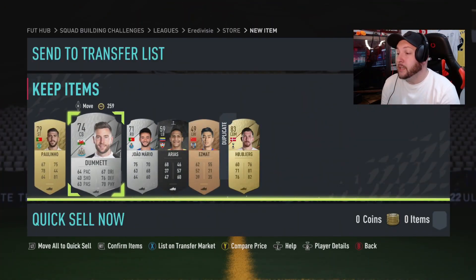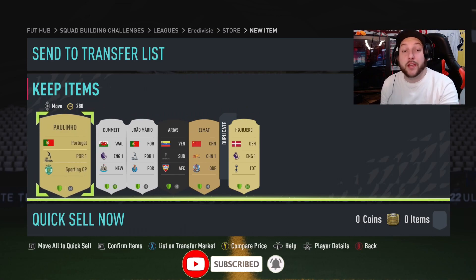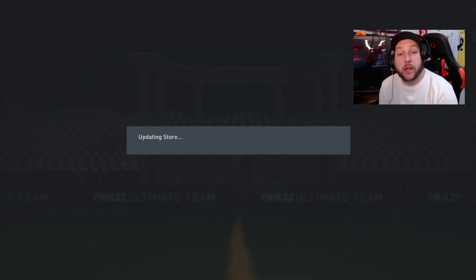It's going to be probably Hoisberg from the Premier League, and it is. But we get ourselves a Premier League silver which is fantastic, a Chinese league player and a Portuguese league player which we can put into the upgrade. So we got ourselves a Hoisberg duplicate. We're going to stick them up to the transfer list for now and then put them into an upgrade in a minute.